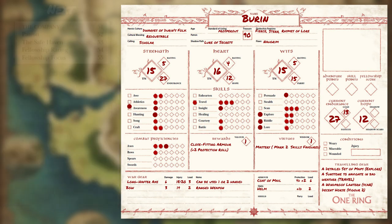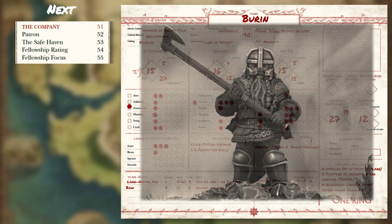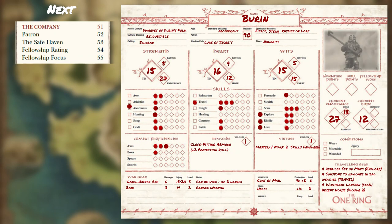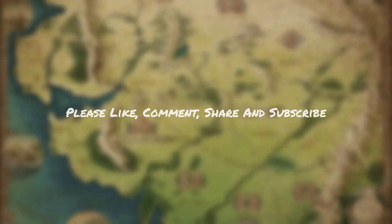Buren is almost now ready to go, but we still need to look at the company of player-heroes as a whole, selecting a patron and safe haven for the group, a fellowship focus for the character, and calculating the fellowship score. We'll take a look at how to do this in a deeper dive into patrons in the next Riddles in the Dark video. I hope these series of videos are helpful in creating your player-hero. If you do like these videos and the content I'm creating, please like, comment, share, and subscribe to help not only this channel grow, but to further spread the great tabletop role-playing game that is the One Ring RPG 2nd Edition from Free League Publishing. Thank you for watching. Cheers.